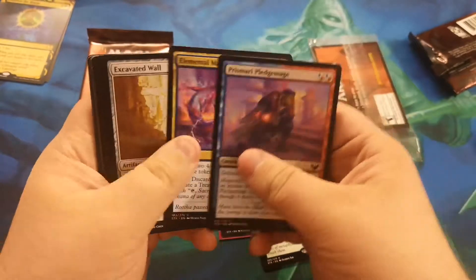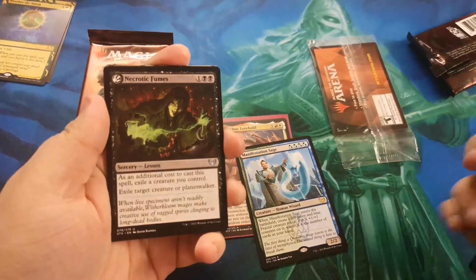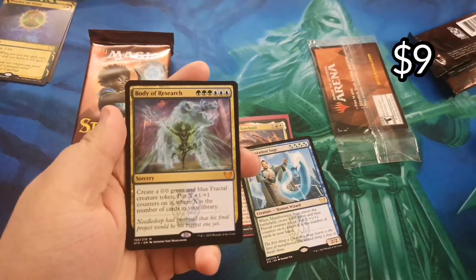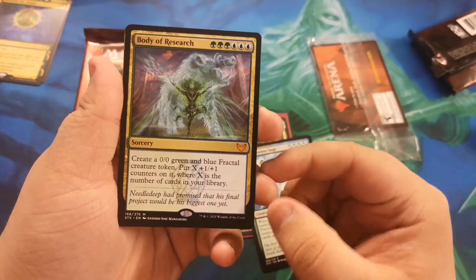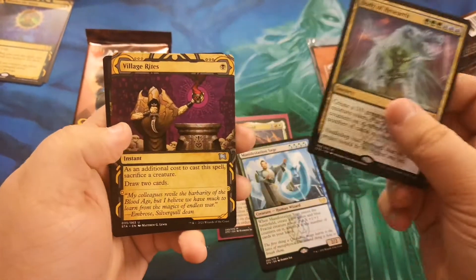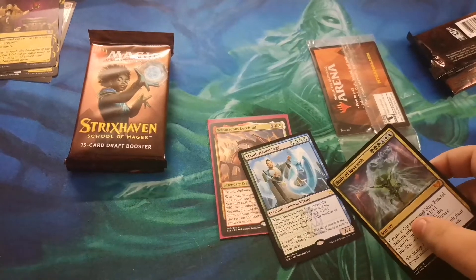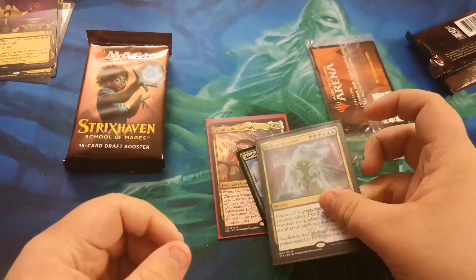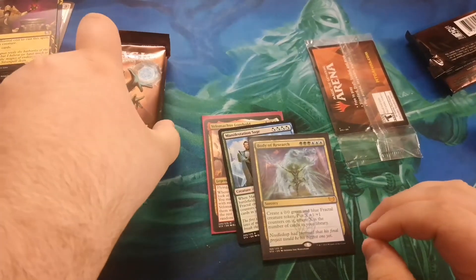So how are you doing today? I mean, I'm doing pretty well. I just opened an Elder Dragon out of the very first pack. I'm feeling pretty crazy, and I'm thinking there's something else good. Oh — Body of Research! Here's a mythic. Three green, three blue for a sorcery. And look, it makes a fractal where X is the number of cards in your library. Isn't that nutty? I'm actually going to sleeve that because that's a mythic, and I think all mythics deserve to be sleeved, even if they're jank. I actually don't know if that one's jank — it seems like it'll be pretty good. Maybe like six to seven dollars.